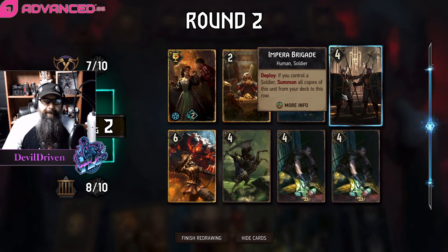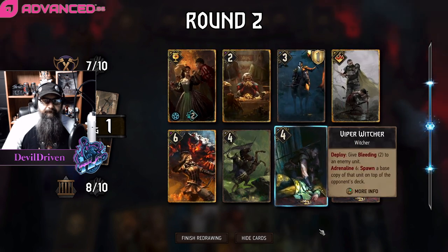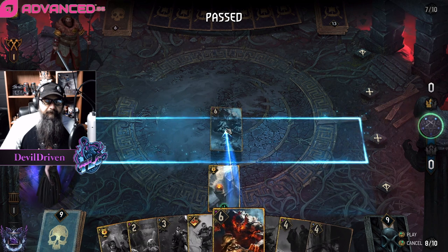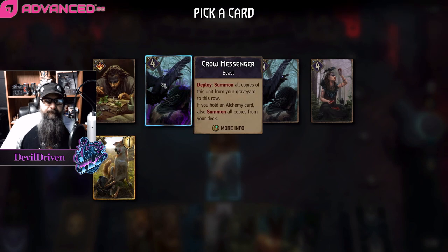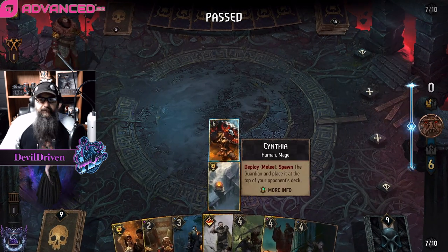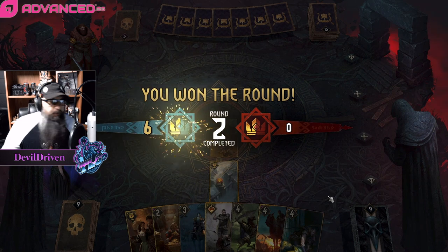Question is: is he a Heat Wave friend? Do we just mulligan these? Because if this dies I'm in trouble - it's a brick. He's not gonna push so we're able to put Cynthia in there. I guess we just put some more garbage in there. Summon all copies from your graveyard - if you hold an Alchemy card, summon all cards from your deck - so we break them up. We put some serious garbage in his deck.